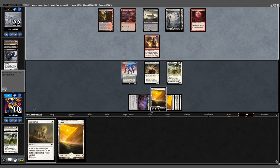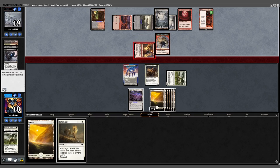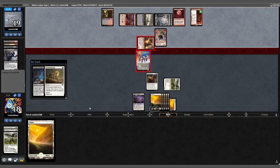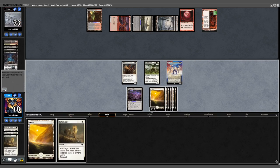Opponent plays a land with no attacks. Back to us: play Plains, swing for 3. Opponent plays Fable of the Mirror-Breaker and attacks for 2. We block. They play Feigned Death — we Ephemerate our Solitude. Solitude hits the Pyromancer; rebound targets the Solitude and hits the Goblin token. We draw another Ephemerate and attack for 4.